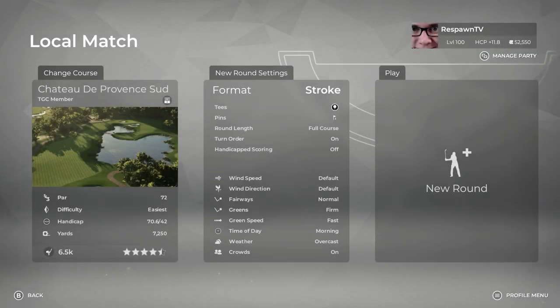What is up everybody and welcome back to another Core Spotlight video. Today we have Chateau de Provence Sud — I really don't know how to pronounce this. Chateau de Provence Sud? Provencia? I don't know. But this is what we have today, and this is what we're playing. Another course I've heard a lot about but haven't had a chance to play. As with all other Core Spotlight videos, we're doing default conditions, round 3 pins, and we're playing from the back tees. Let's head out into the course, take a look at it, and get our round in.